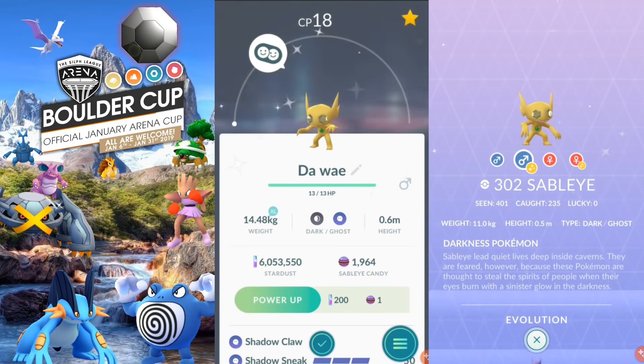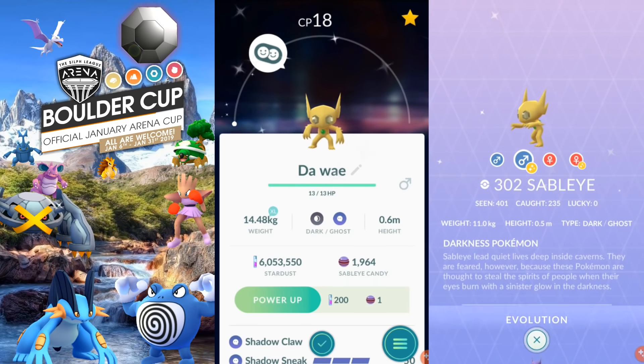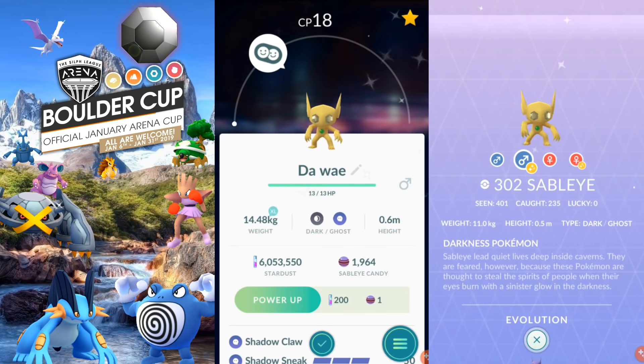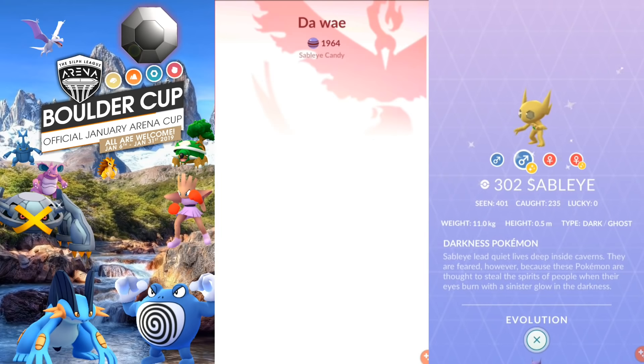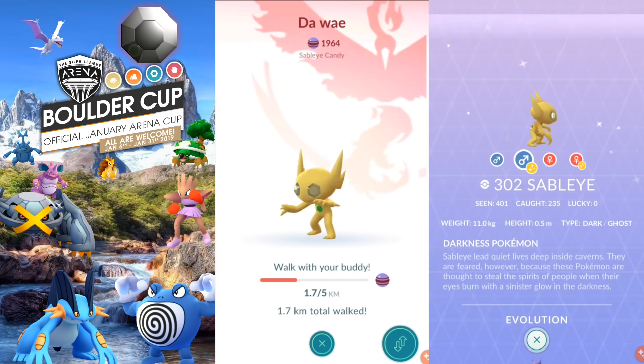The unfortunate part — but honestly I don't really care much — is that it's a level one. Am I gonna power this up? I don't think so guys, that's way too much stardust. I might as well just go with one of the higher CP ones I have to power up or use for PvP. Looking good — there's the nice back view of that little shiny thing there.